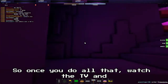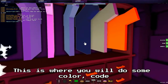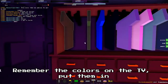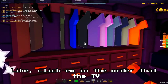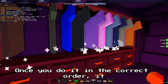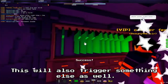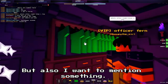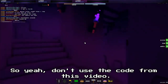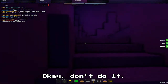Once you've watched the TV, go upstairs to this bedroom — this is where you will do some color code things. Remember the colors from the TV? Put them in the order and click them in the order that the TV presented them. Once you do it in the correct order, it should say 'success' or something. This will also trigger something else. One important note: this color code is different for everyone, so don't use the code from this video.